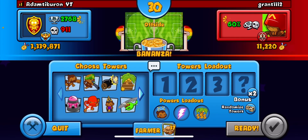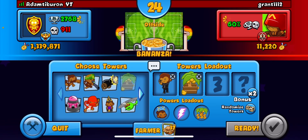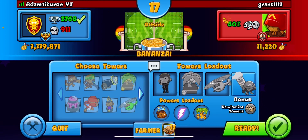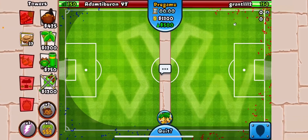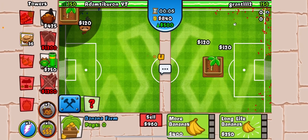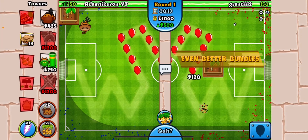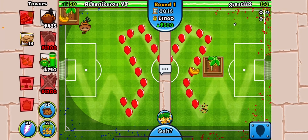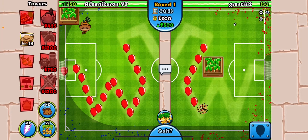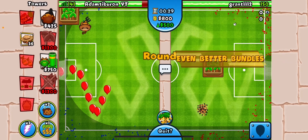That guy clearly didn't know what he was doing. I've also seen people do a thing with the heli where you buy the right side and resell it in Bonanza — that gives you a money boost. I don't think it's necessary from what I've seen — my strategy works without it. Maybe it would help if they survived the regen rainbows and you needed more money right then, since you do get a net income boost from selling and rebuying in Bonanza. My micro is not that good on mobile — on PC it'd be much easier.